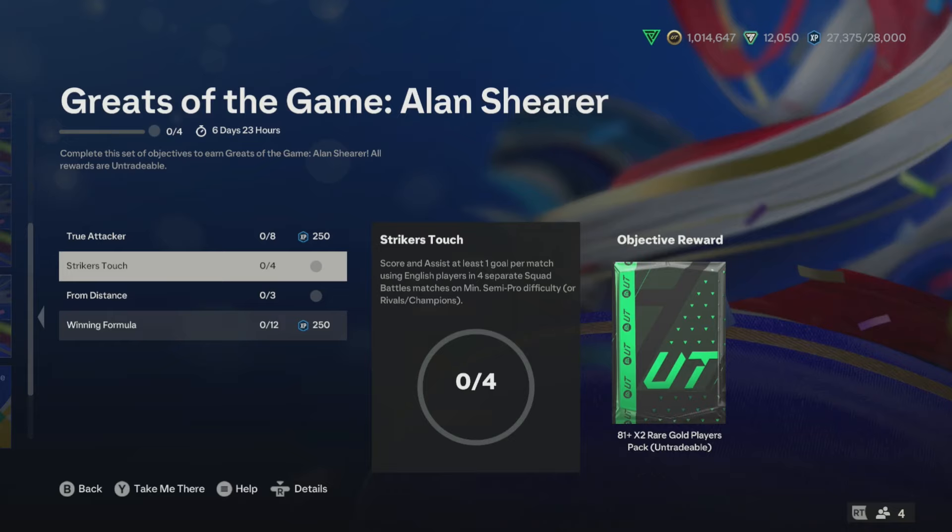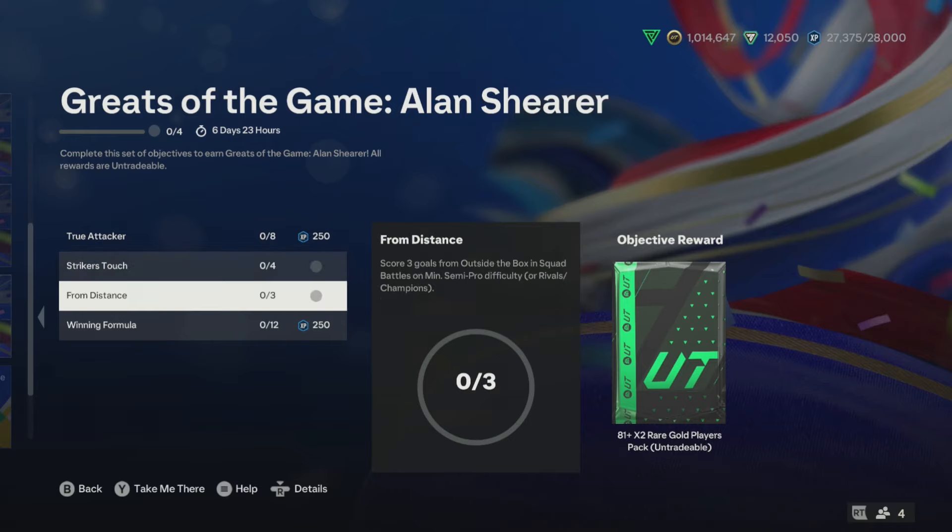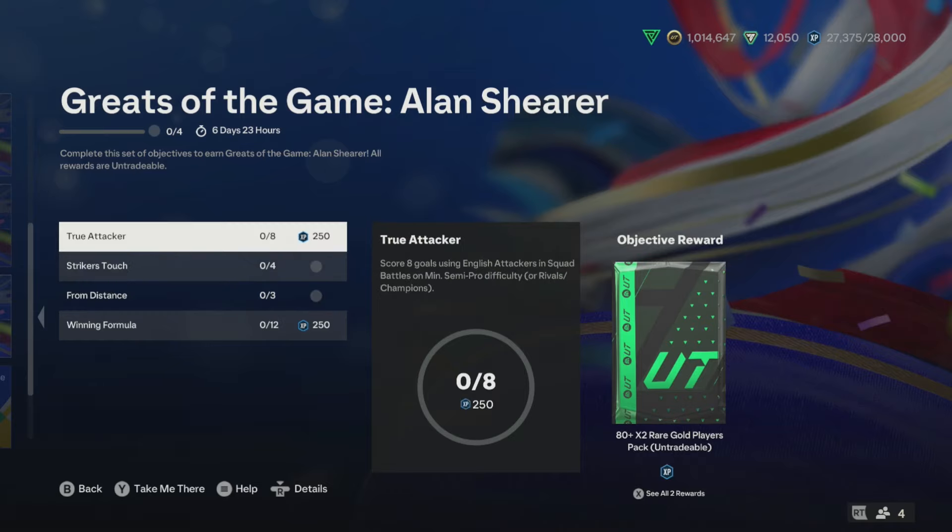For the assist challenge, you have to pass and then shoot with two English players — so an English player passes to the striker who's also English, he shoots and scores. Then we have score three goals from outside the box, which is basically very simple. This one and the previous one can each be done in a single game.